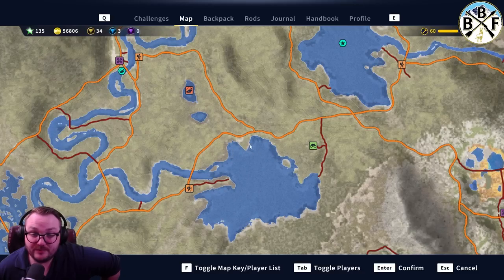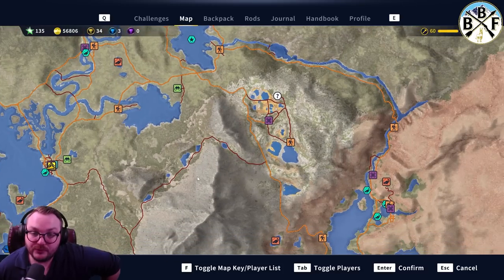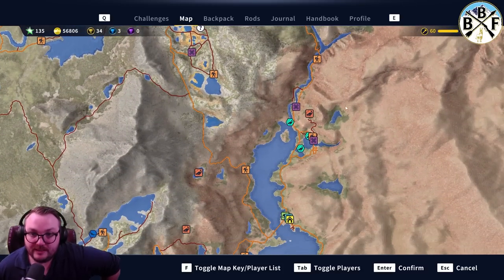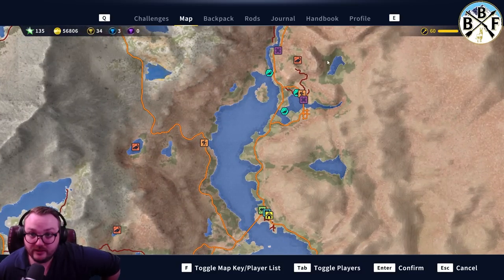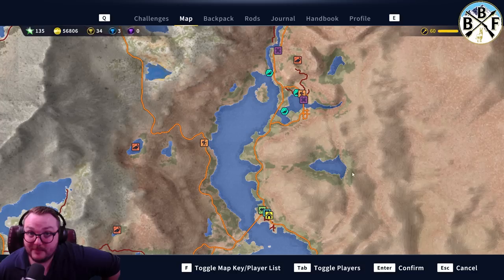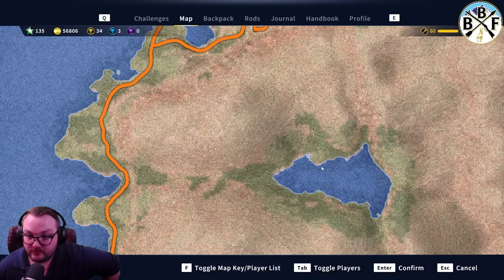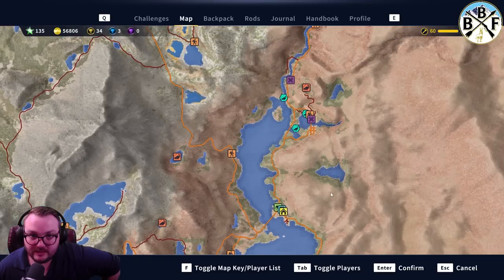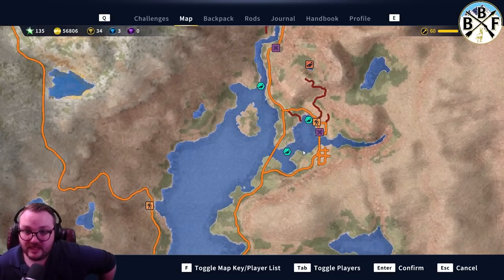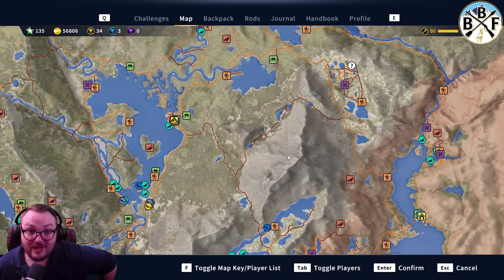Over at this lake with all the lily pads, that's a great place for Perch - I think diamond Perch and diamond Crappie spawn in this area quite a bit. As far as Bluegill goes, the best Bluegill fishing is in the desert area. There's Bluegill here, Bluegill up here - I call this the arrowhead lake, and it's a diamond Bluegill spot. Lots of diamond Bluegill caught out of there, and gold Sunfish pulled from this area too.